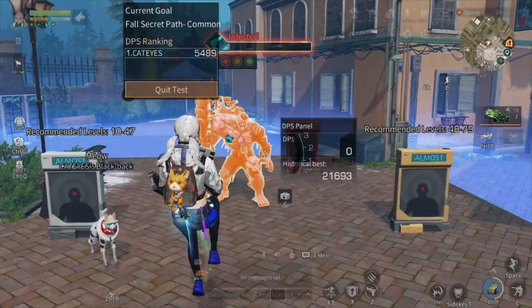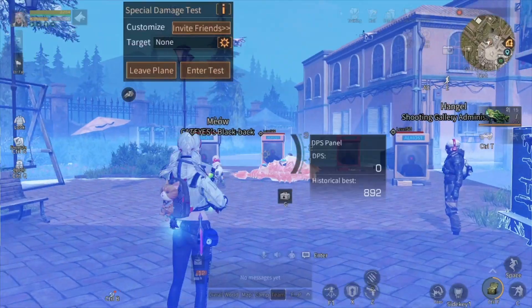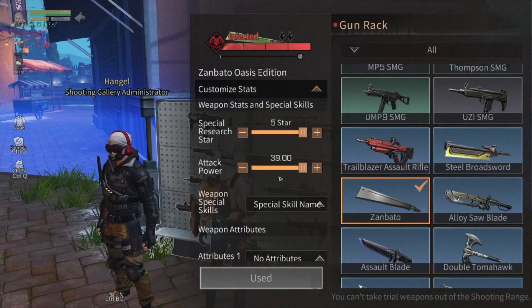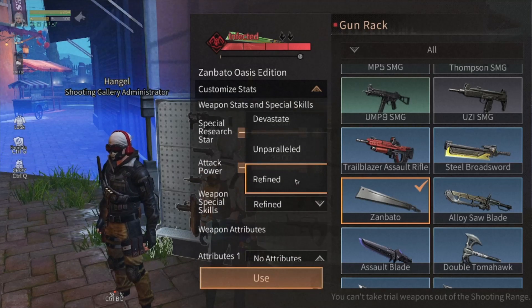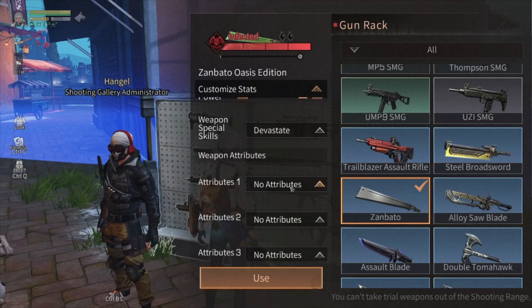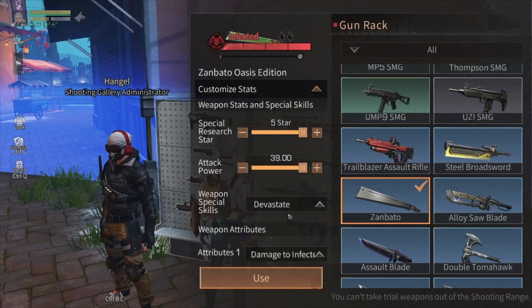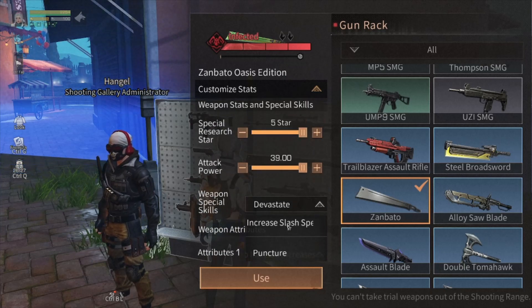Besides the boss, there is a PvP player test. You can see the damage numbers. You can also test jump battle with the new Oasis skins. You can choose the weapon's special skills, special resource stars, attack power, and attributes, then apply the special upgrades you want to these new weapons and use them in this special damage test.